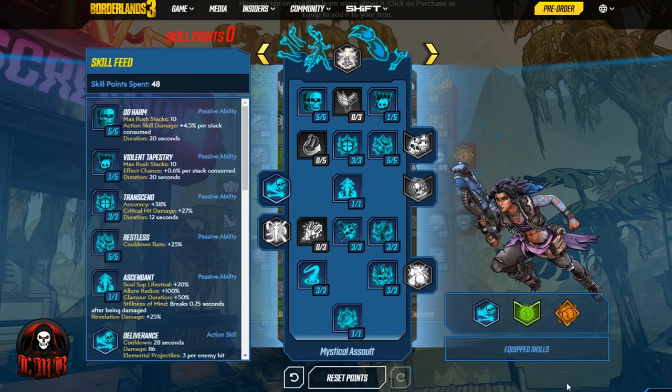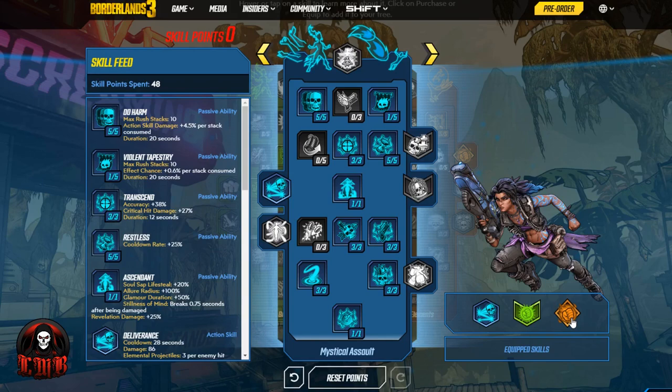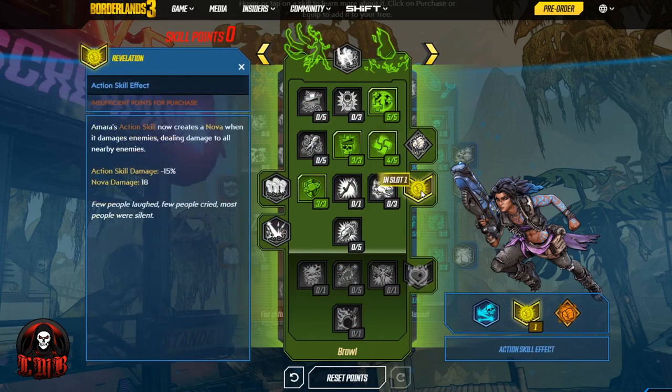If you want to go with what I chose for this build — Deliverance — Amara sends forward an Astral Projection of herself dealing damage to everything in its path. Whenever the Astral Projection damages an enemy or object, it releases homing elemental projectiles that trigger her action skill elemental effect on enemies. So every single time I hit something, an elemental projectile will trigger and home in on an enemy — with fire elemental damage in my current setup, but it could also be shock or corrosive. I augmented it with Nova from the Brawl tree, which creates a Nova when it damages enemies, dealing damage to all nearby enemies.